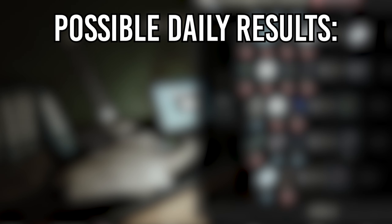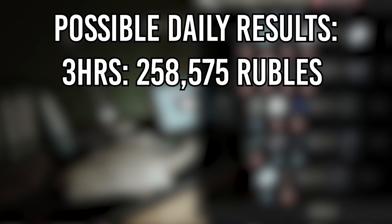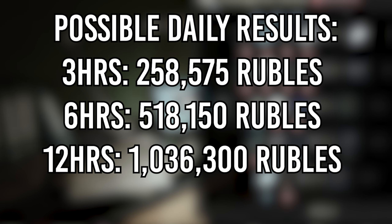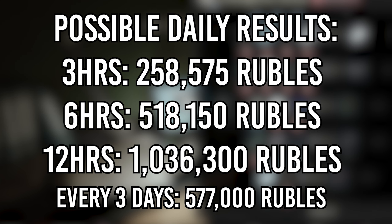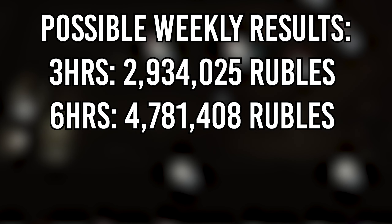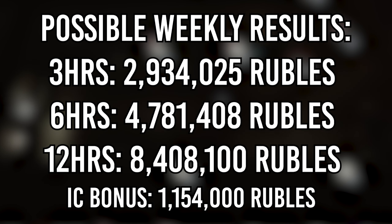If you take the most profitable craft from each station and use it daily, these will be the results. Daily, 3 hours of effort can make you 258,000; 6 hours will make you 518,000; and 12 hours will make you 1,036,000. And every 3 days, you will get a bonus from your Intelligence Center of 577,000 if you choose the graphics card, which I recommend. This means that in one week, assuming you play daily, this can make you 2.9 million for 3 hours of effort, 4.8 million for 6 hours of effort, and 8.4 million for 12 hours of effort.